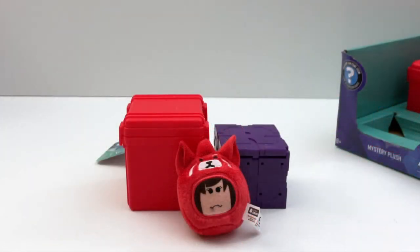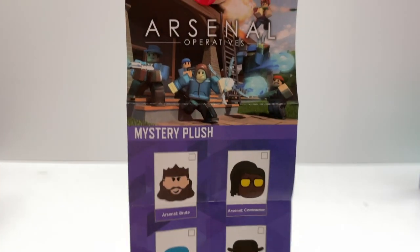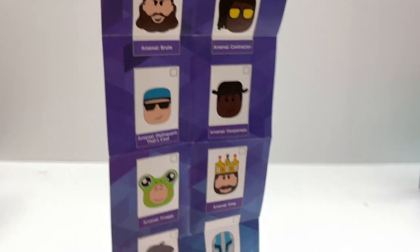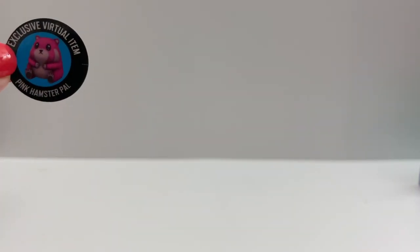Here they are next to a blind box — you can compare the size. And here is the checklist. This looks different; it has its own checklist. And the code item for this one is a Pink Hamster Pal.